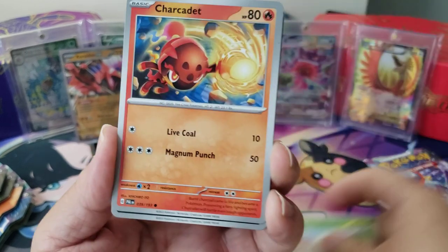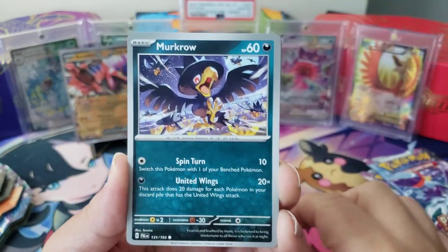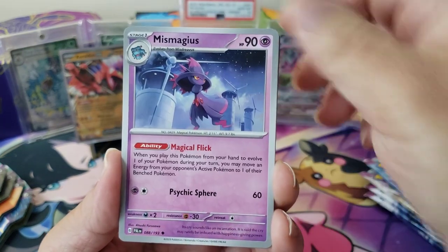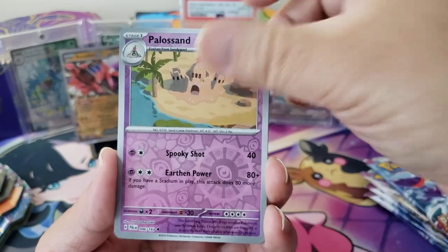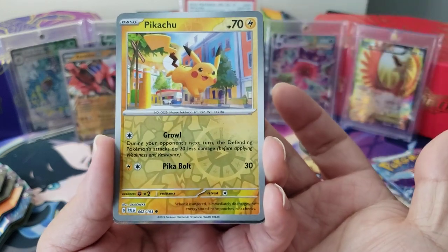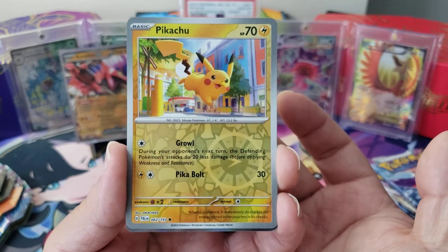Let's go — Tarountula, and then we have a Charcadet, a Murkrow, hello mystery, Miss Magius, that's awesome, Brambleghast, Superior Energy Retrieval, Applin, Sandy Shocks, and a Pikachu. While it's angered, it immediately discharges the energy stored in the pouches on its cheeks.